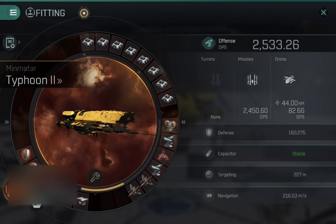The final mid slot is a target painter, which just helps with applying damage to targets, particularly smaller ones. You'll see that the overall DPS here is not necessarily that impressive at 2,533, but that does jump up when I use the implant mode, which I'll show you in a minute.